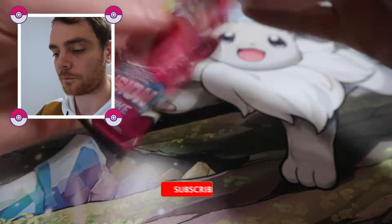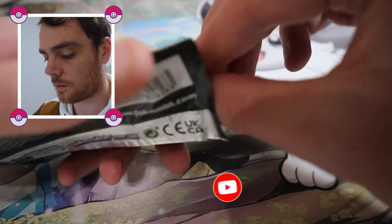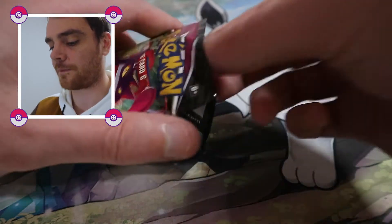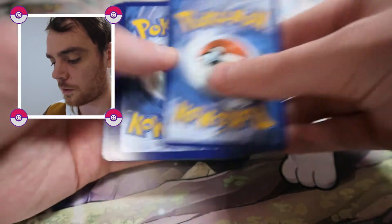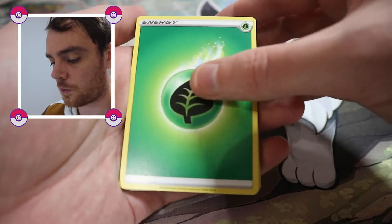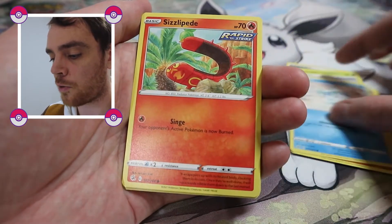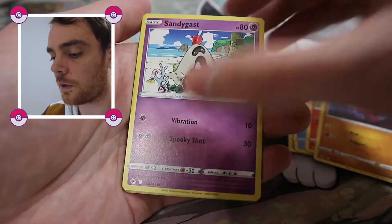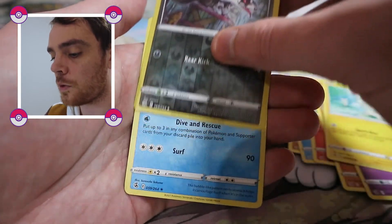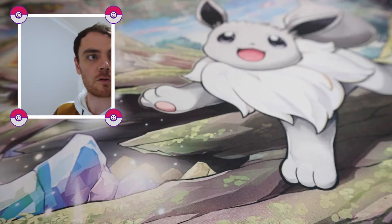The Fusion Strike number — to finish off the sleeves. Here's your Code Card. And we've got four cards: Eldegross, Power Tablet, Beware, Galarian Darumaka, Sizzlepede, Stufful, Sandygast, Palossand, Reverse Holo Galarian Linoone, and an Asmeral Non-Holo. Not great — these are not great at all.